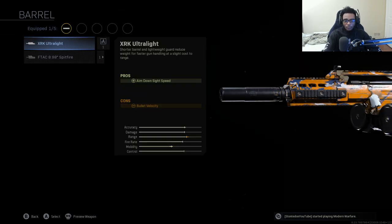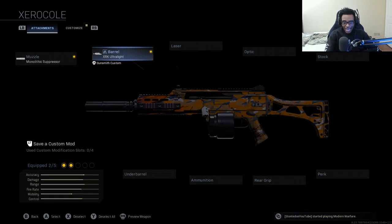For the barrel, we're going to be running the XRK Ultralight Barrel. This barrel adds aim down sight speed, which is very important on the Holger 26 because it actually transforms this weapon into the G36C. That's exactly what we want — it makes this weapon a lot more mobile, agile, and in my opinion a lot better.